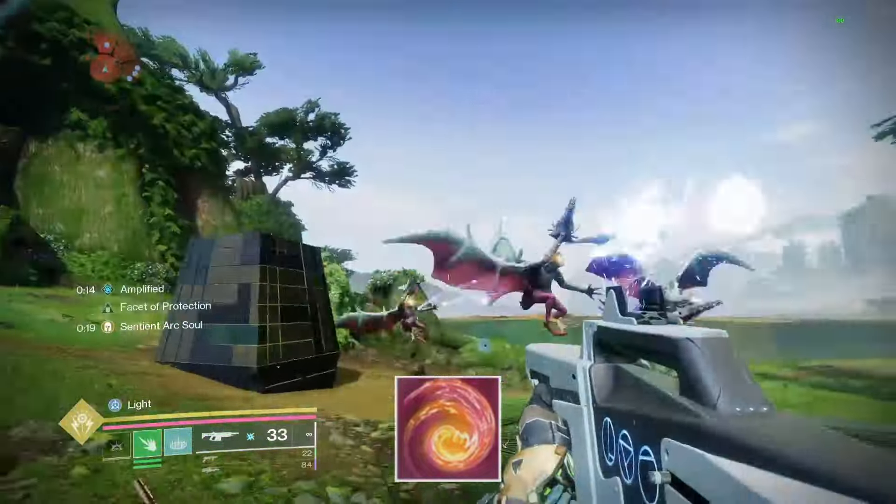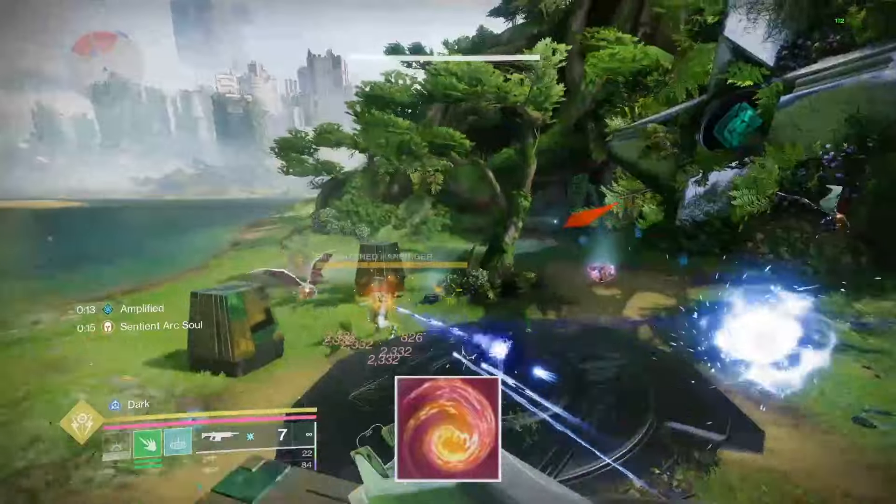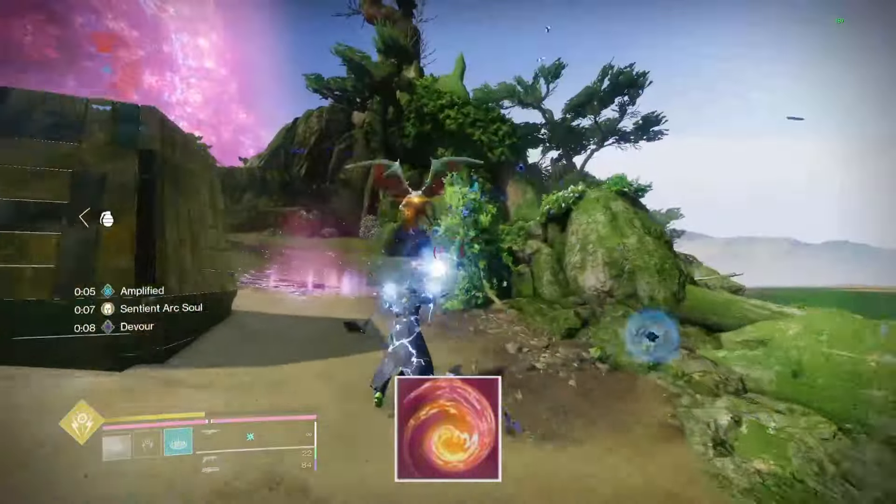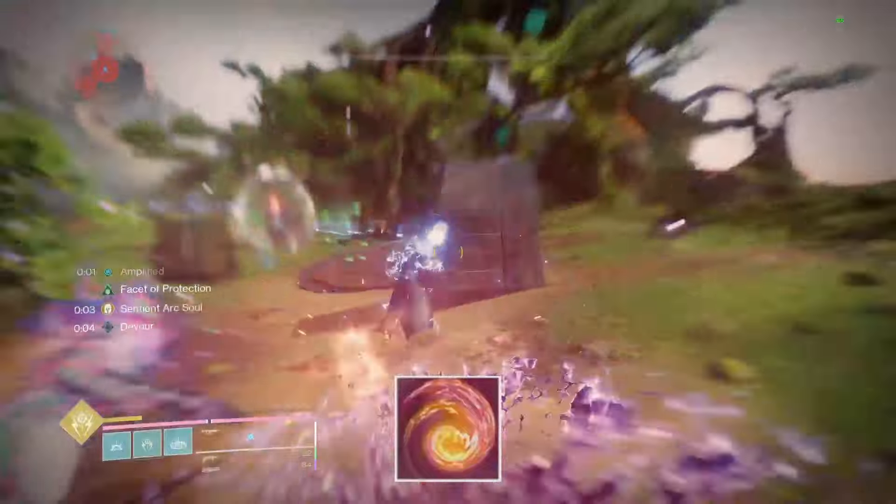Now you will get a few waves of enemies. Once you have killed several of the enemies, a subjugator will spawn. Damage him until he goes immune. He will spawn prismatic enemies — kill them and his shield will disappear.